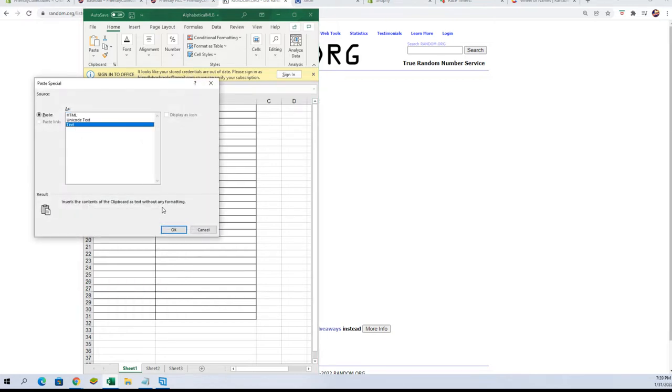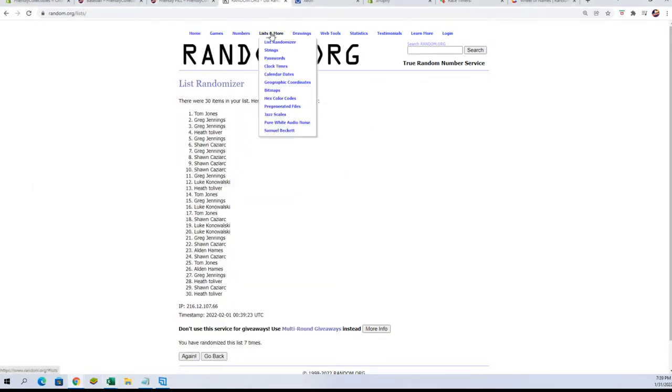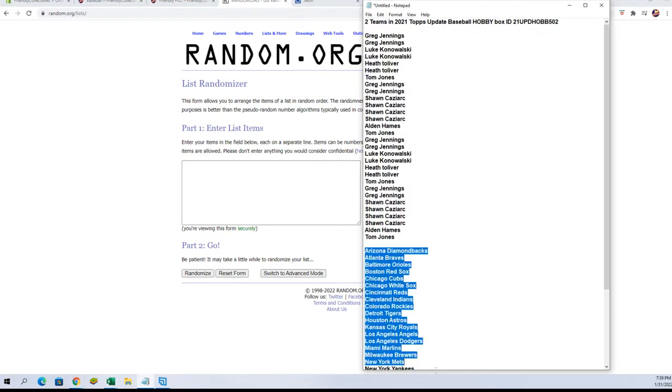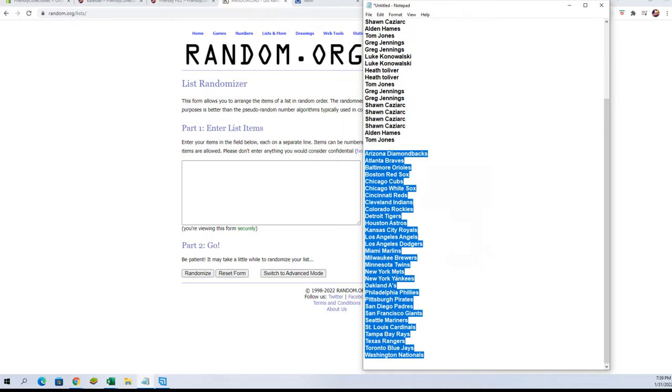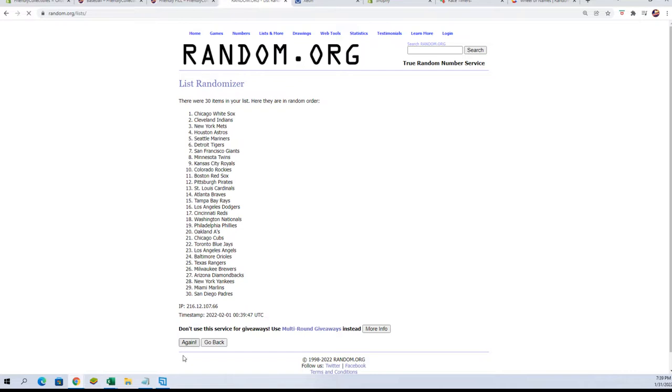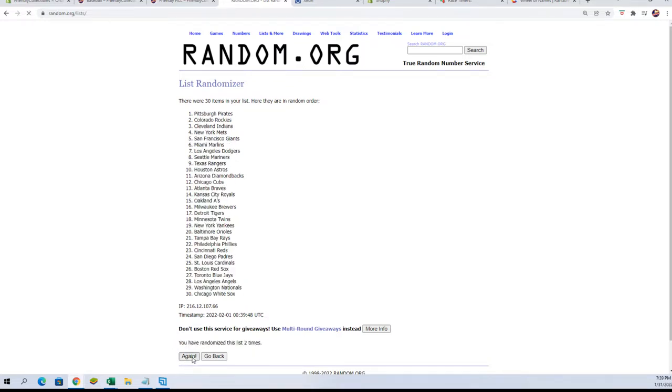We're gonna paste them in here — bam. We're gonna get a fresh randomizer over here and take our team names through it seven times as well. Here we go — there's one, there's two, three, four, five, six, and lucky number seven.